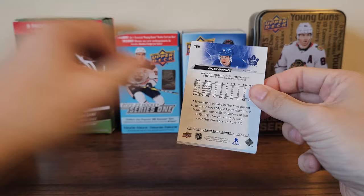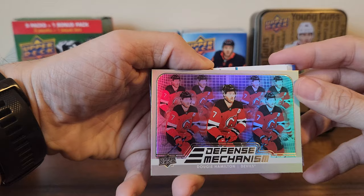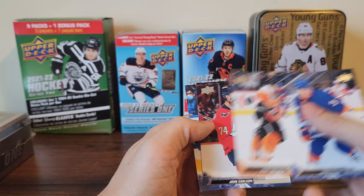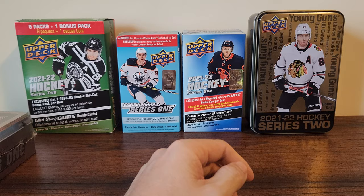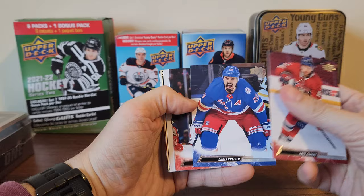Upside down again. Carter Verhaeghe, Rasmus Ristolainen, Alexander Barkov, and a defense mechanism of Dougie Hamilton. Adam Pelech, Sean Couturier, John Carlson, and Mitch Marner — oh those darn Leafs. Kale Clague, Chris Kreider, Nathan Bastian.